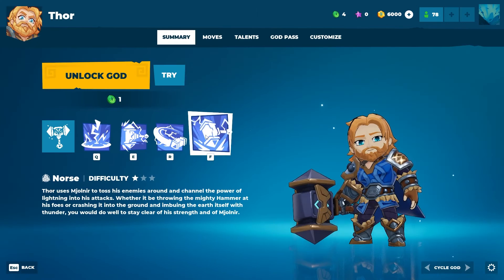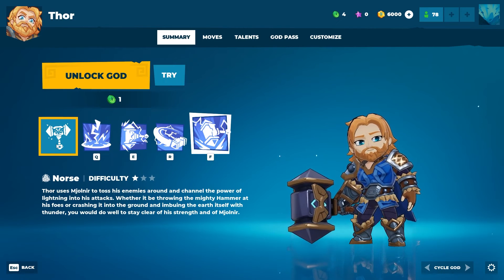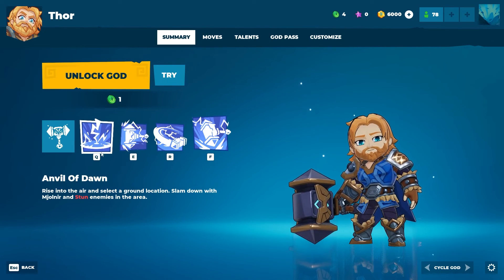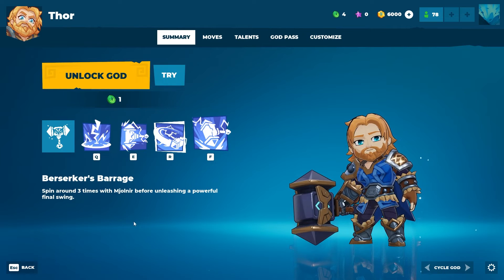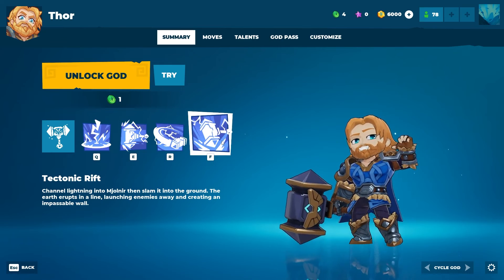Next up: Thor. He's Norse, difficulty 1. Thor uses Mjolnir to toss his enemies around and channel the power of lightning into his attacks — whether throwing the mighty hammer at foes or crashing into the ground and imbuing the earth with thunder. Anvil of Dawn: rise into the air, select a ground location, slam down with Mjolnir and stun enemies in the area. Mjolnir's Attunement: throw Mjolnir forward as a projectile — it erupts at maximum range, dealing extra damage and knockback.